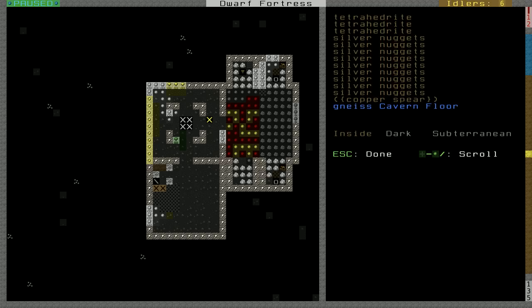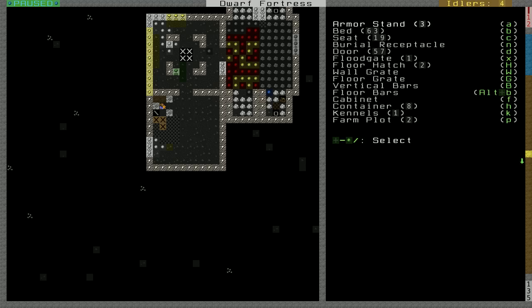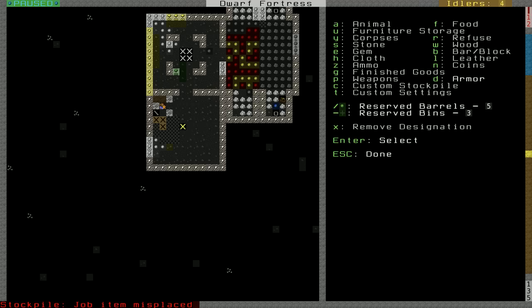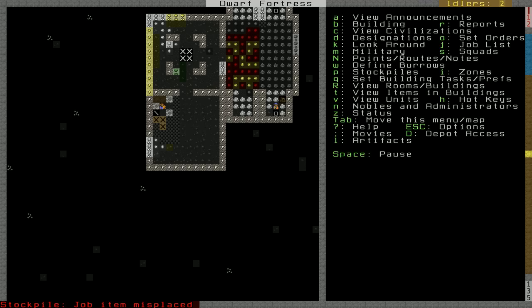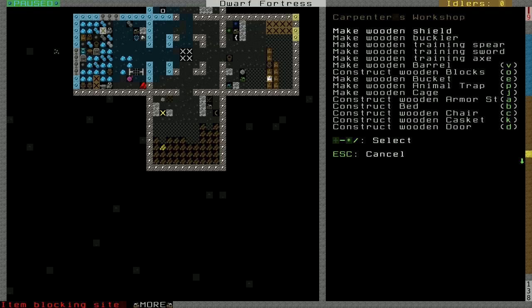What is this? Just a bunch of stuff — a copper spear just lying on the floor. So they grab that, get it back into the hands of our dwarves. I want to build a stockpile for armor. We'll put the armor here along the side, and they can fill that in with bins. We're going to need a lot more bins now.